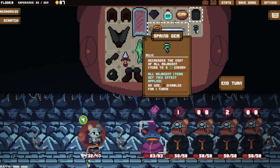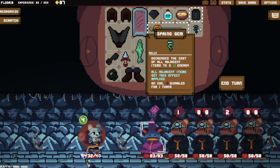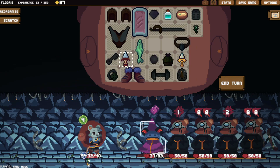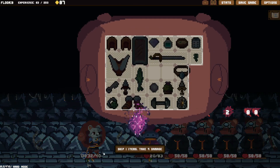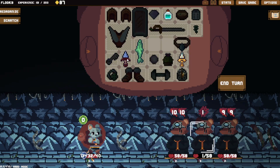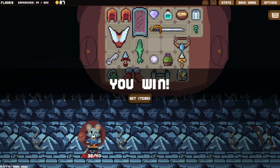Wait — I can use this once per turn anyway. So putting this next to the Spring Gem actually gives me extra energy. I didn't realize that! And if I just use this, that's 24 spike. Let's get rid of this. We can use these for free anyway — that's free, that's free, that's free. That's insane!